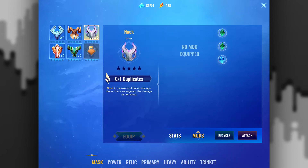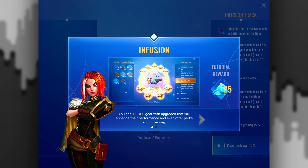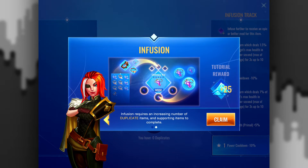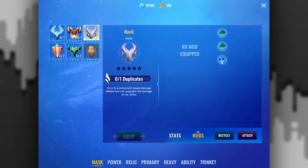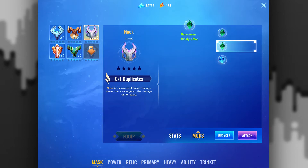You can only have one duplicate mask. Let me go to the Smith to infuse and enhance. Infuse gear — you must provide an increasing number of duplicates. So what I said about increasing triangles around the outside as they get harder, I was right about that. There's a bug here — I'd like to know what these mods are, but one step at a time.